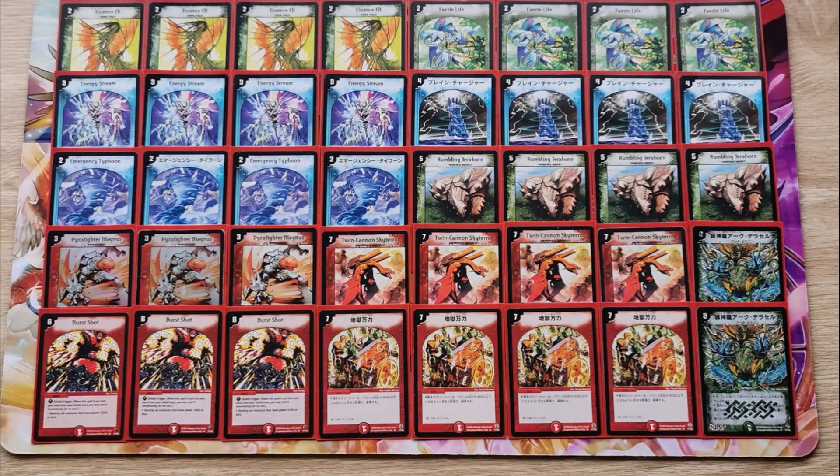Our second least changed deck is Twin Cannon Turbo. This deck is a little gimmicky, but it is also our deck that most closely resembles the traditional midrange deck. It's got the draw, it's got the board wipes, it's got the mana ramp, it's got the speed attackers. We really wanted to spotlight Twin Cannon, Sky Terror, and Essence Elf, and we weren't really feeling Bombazar Blue, so we felt that this was probably the best way to do it.